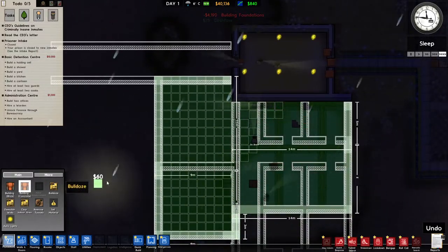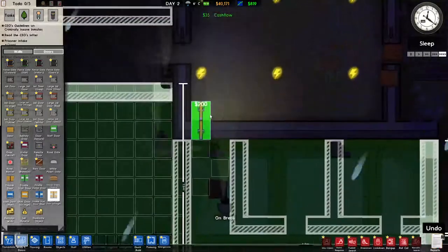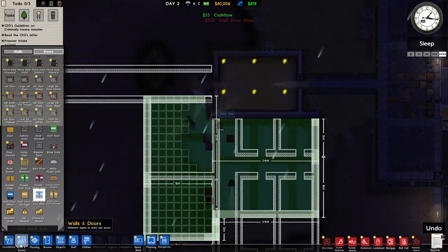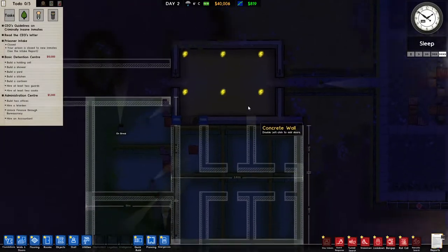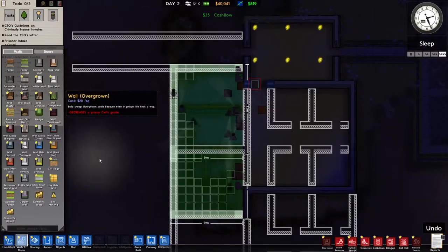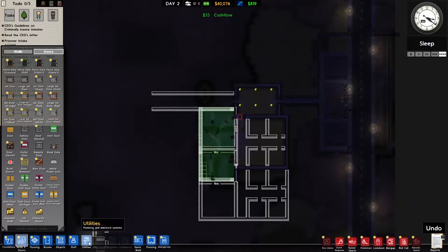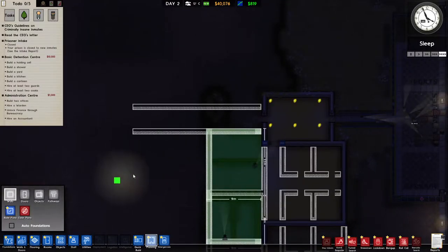We're gonna go for the orange staff doors, kind of a bright orange - actually we'll go with blue. That'll look nice. I like that they added more staff doors. I don't know if I like the light placement but it'll be alright. We can have a door somewhere - it looks like for daytime it's kind of dark. We'll plan out a little more.